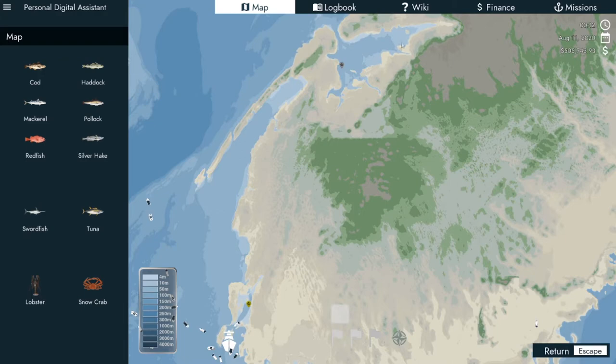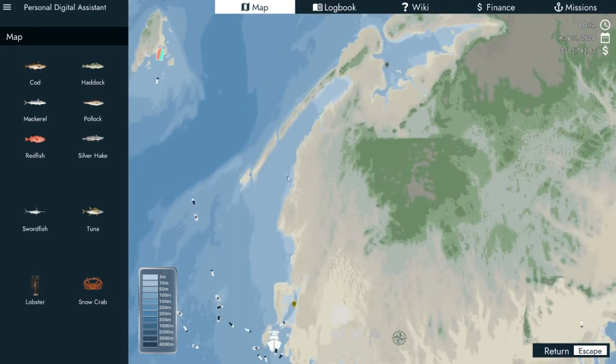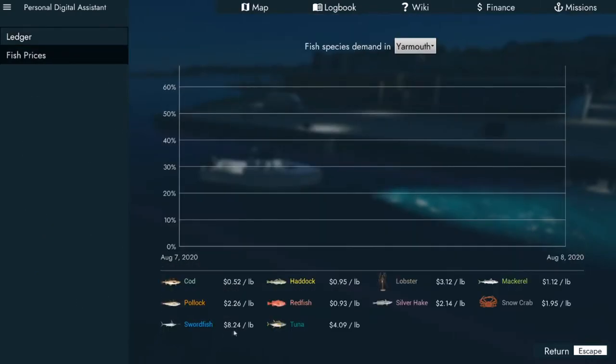In this game you have to find the boats. Right now I'm looking for a specific lobster boat. Once I find that, we're gonna go ahead and continue with our swordfish. I'm going to try to get us up to a little over a million dollars — right now we're sitting at $505,000. If we look at the finances, swordfish is $824 per pound and tuna is $409 per pound, but that's also just the base.